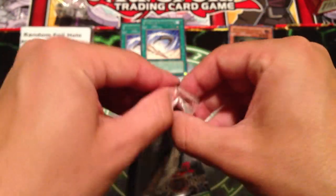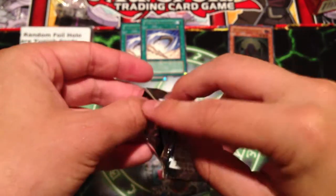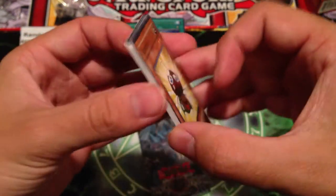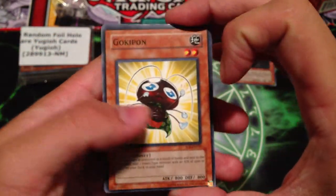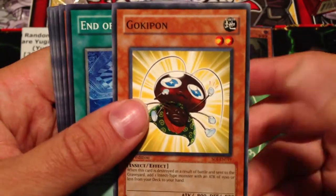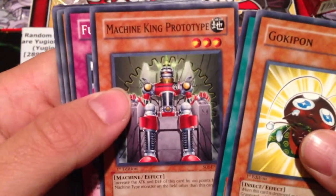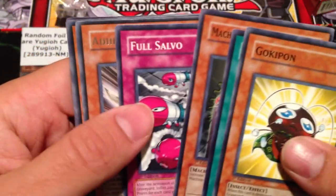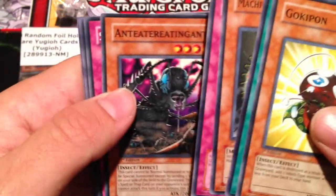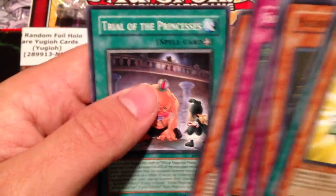Fourth pack. I'd also sometime like to get a Kaiba Duelist Pack and Zane Truesdale Duelist Pack, speaking of Attack Reflector Unit. I haven't really seen any for sale, or they're all really expensive, but we'll see. Gokupan, End of the World, Machine King Prototype, Full Salvo, Adhesive Explosive, Eater Eating Ant, Success Probability 0%, DD Guide, and Trial of the Princess.